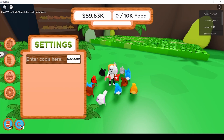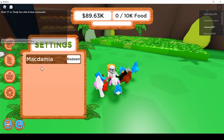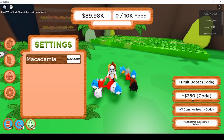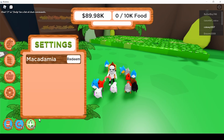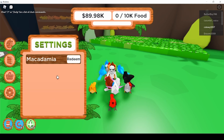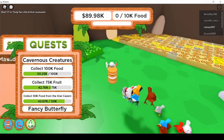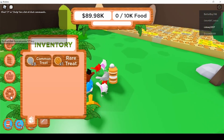The next code is 'macadamia' — I spelled that wrong at first but there we go. This code gives you a fruit boost, 50 dollars, and three common treats. The fruit boost lasts about 10 seconds, but it's a decent code — worth it for the treats.